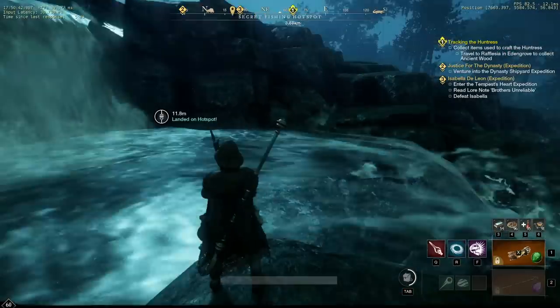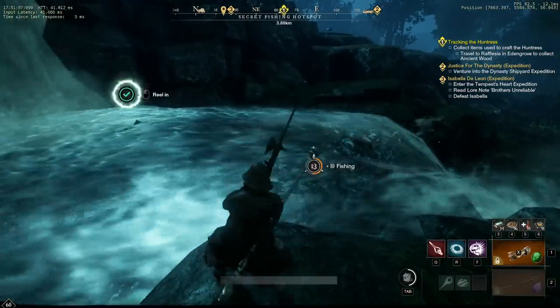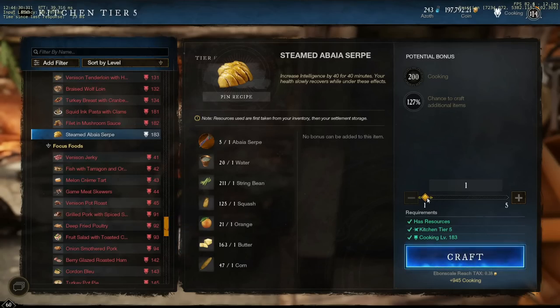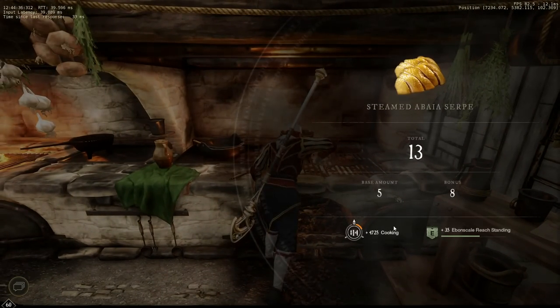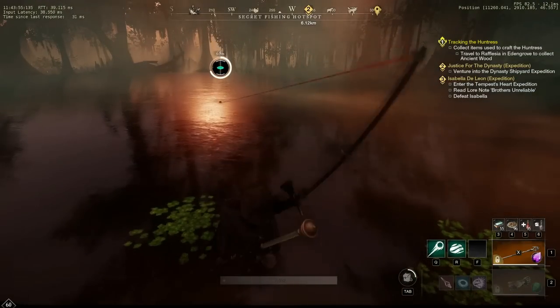Then I went and put on my chef set — and yes I know this part depends on having the chef set and the cooking trophies — but most avid fishermen in New World have these because we fish to craft food primarily. So I cooked the 5 abe a serpa and got 13 intellect meals with my bonus. I then sold these for 250 coin per, and they sold immediately because there was none on the market, for a total of 3250 coin.